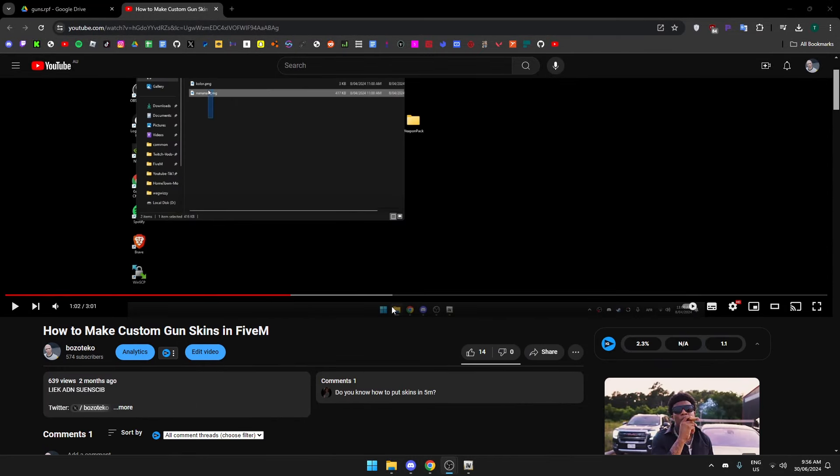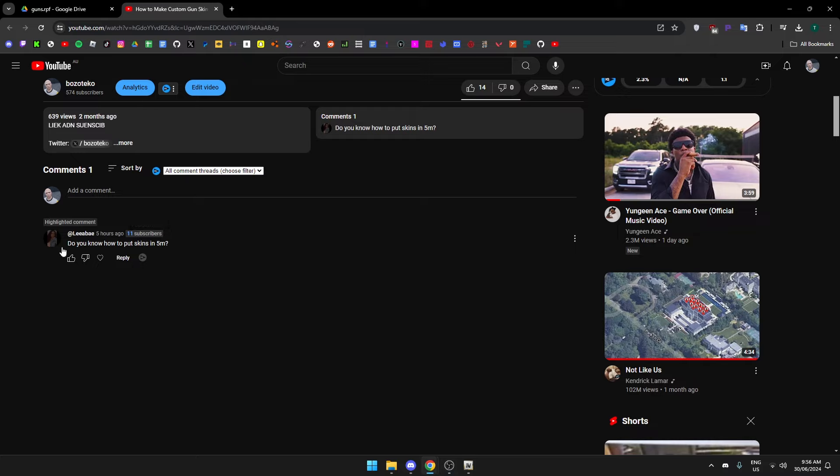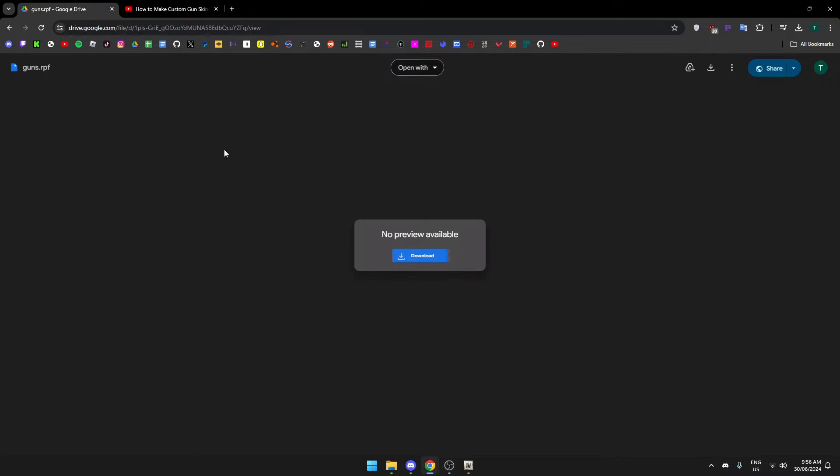About two months ago, I made a video on how to make custom gun skins but never showed how to install them. Someone's asking me how to install it, so I'll show you real quick. Basically, you want to go in the description and download the RPF file — it'll be in the description.